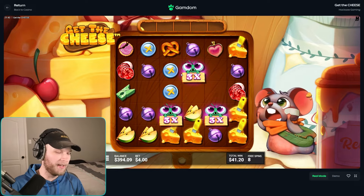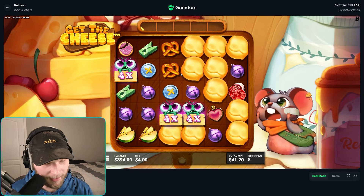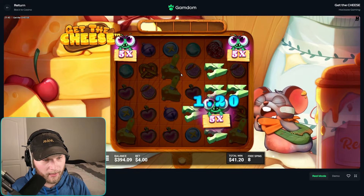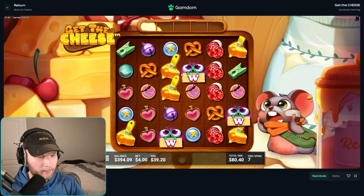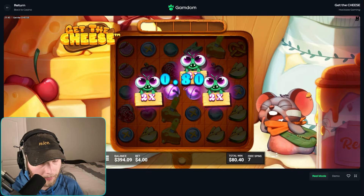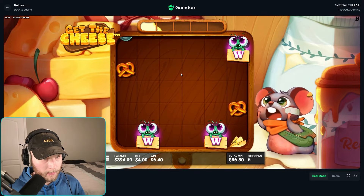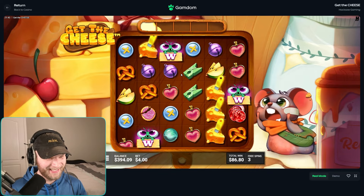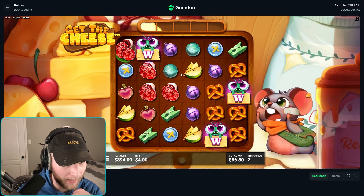I don't know what the odds are to hit a thousand x, but I feel like it's like one in 50 you usually get a thousand x. On average you could probably get like 400 buys without a thousand x, but you know what I mean. This buy is not doing much so far — hit something.